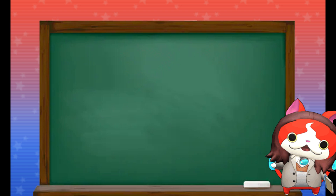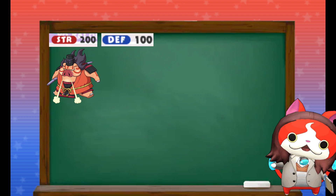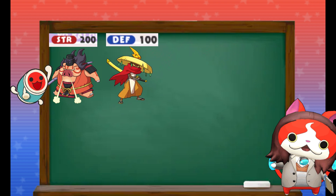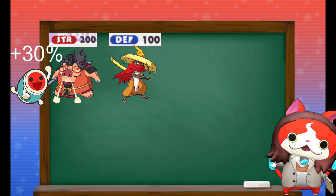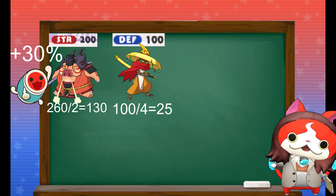Let's start with physical damage. First, your strength stat — the STR. For example, we'll take a Yo-Kai with even strength and defense stats. This level 60 Snortle Hog has exactly 200 strength, while this level 60 Gleam has exactly 100 defense. So Snortle Hog starts at a base 200 strength. Now we say he's inspirited by a Don-chan, giving him a 30% strength boost, raising it to 260. We then halve this, so it's now effectively 130 in calculating the damage. Gleam has no defense boost, and we divide that by 4, making it effectively 25.